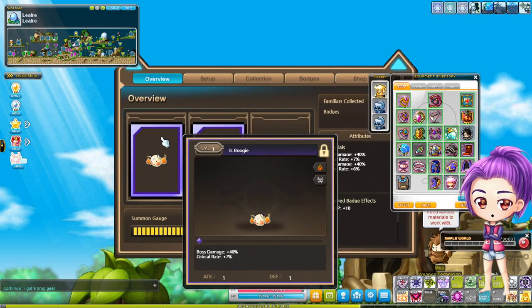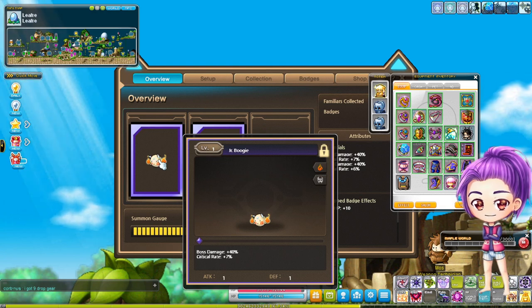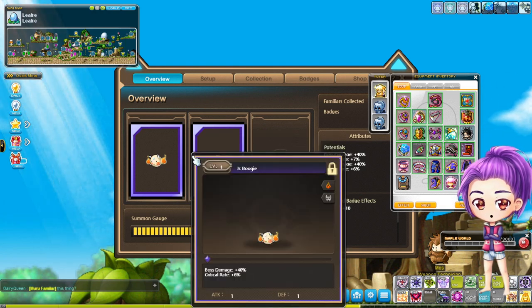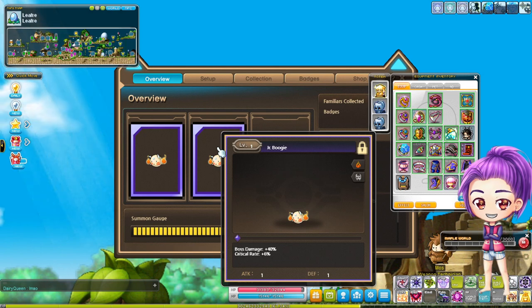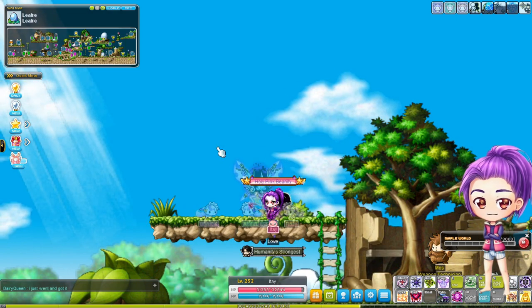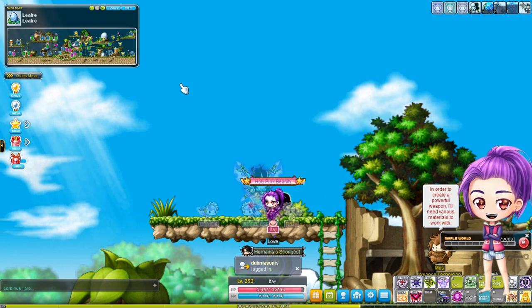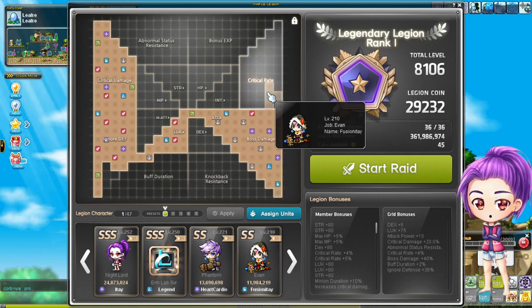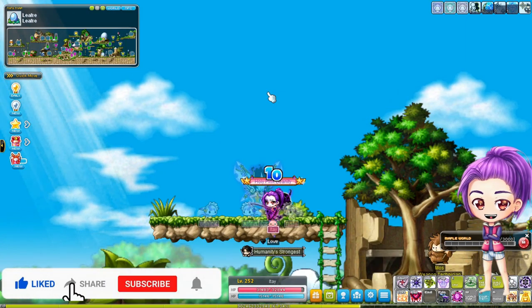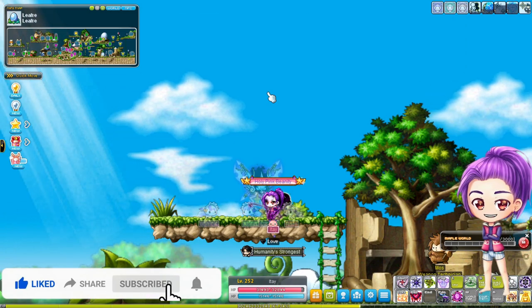So let me show you what I got so far. I have two familiars unlocked: 40% boss, 7% critical rate, 40% boss, 6% critical rate. This is really good. It allows me to actually change my critical rate and I can remove it from somewhere else, but I'm not going to do it right now.